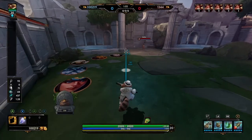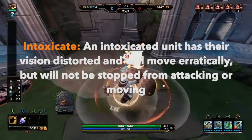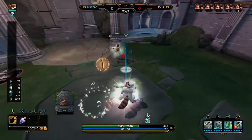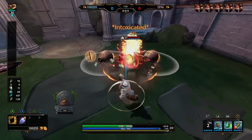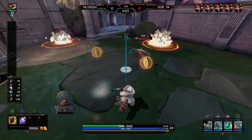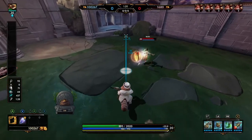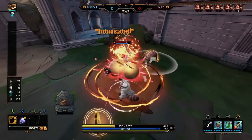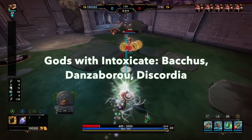Intoxicate is the next hard CC on our list. An intoxicated unit is going to have their vision distorted. They're going to move erratically but they will not be stopped from attacking or moving — they're still going to be able to auto attack and move, it's just that their movement ability is going to be hindered, almost like they're stumbling around. This is a good CC in terms of disruption but not necessarily a great setup CC. Here is the list of gods that have the Intoxicate CC.